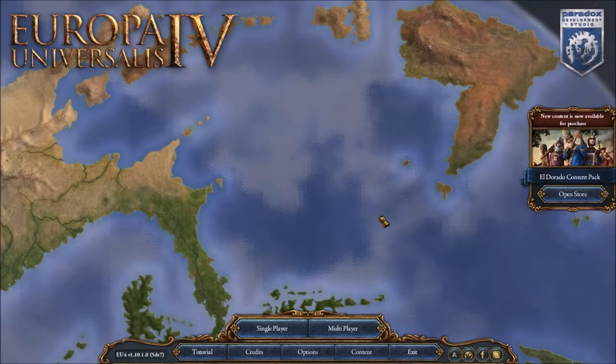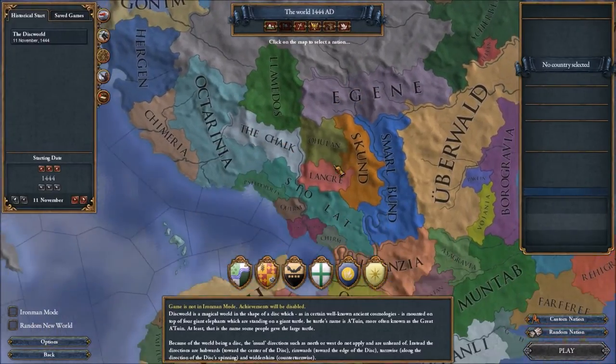Long story short, I had that idea and was checking into Steam, wanting to start up the game and think about how I could design these nations. And what happened — I went into the Steam Workshop and found this awesome mod called the Discworld mod. This probably seems weird to you if you're used to EU4, but it looks different because this is already showing the Discworld. So now I've talked and teased quite a long time, and I'm actually going to show you what I'm talking about.